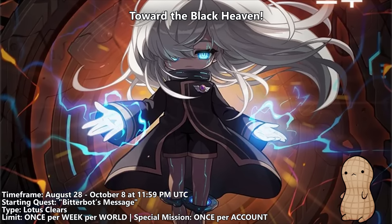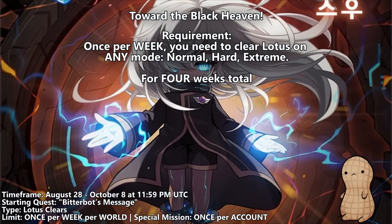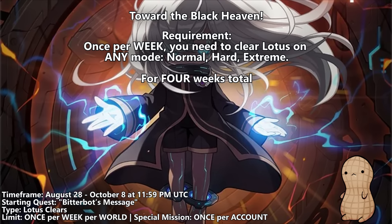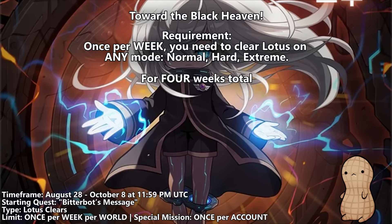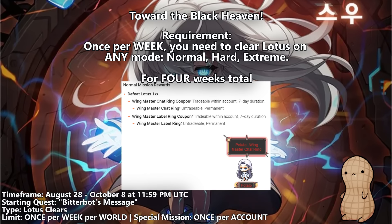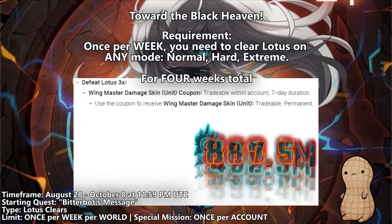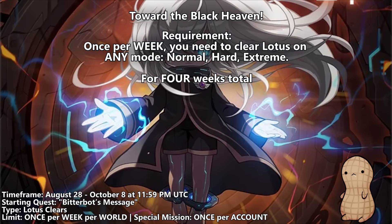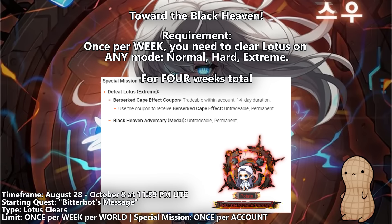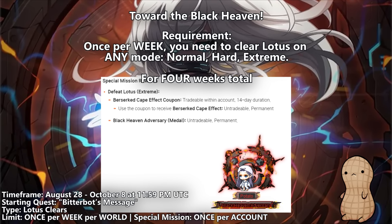The fourth part of this event is Toward the Black Heaven. This is essentially a challenge-style quest where you're required to clear either Normal, Hard, or Extreme Lotus for that week. Clearing Lotus of any difficulty once per week allows you to claim a reward from the Bitter Bot NPC located in Scrapyard, or by going to the Star tab on the left side of your screen and clicking on the Toward the Black Heaven Learn Quest. This event also has a special mission: kill Extreme Lotus on your own, with those rewards being claimable only once per account.